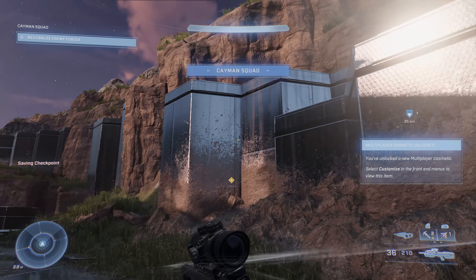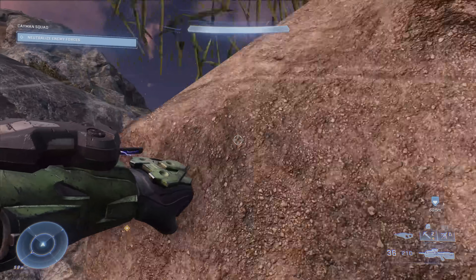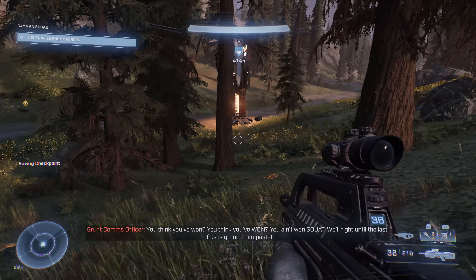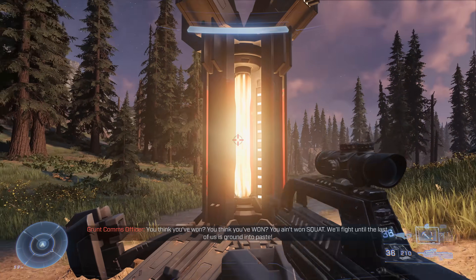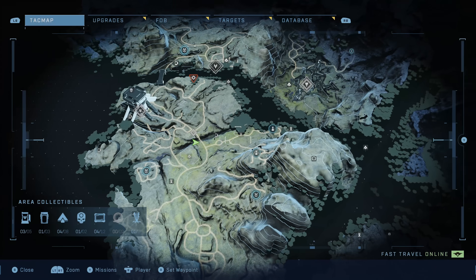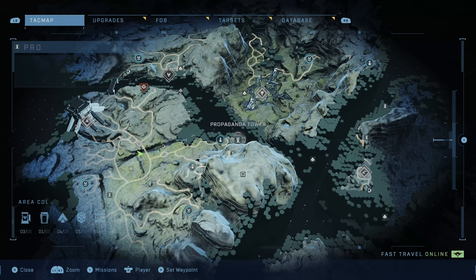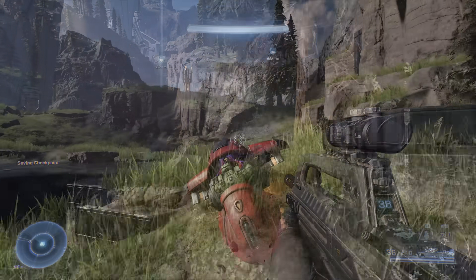Next up is a propaganda tower — mark it with a nav point. It's not quite in the river but nearby, so climb out of the riverbed and head toward the first propaganda tower in this section. Blow it up. There's a firefight happening to the left — that's a separate objective covered in another series. We're going to take out the propaganda tower and move on.